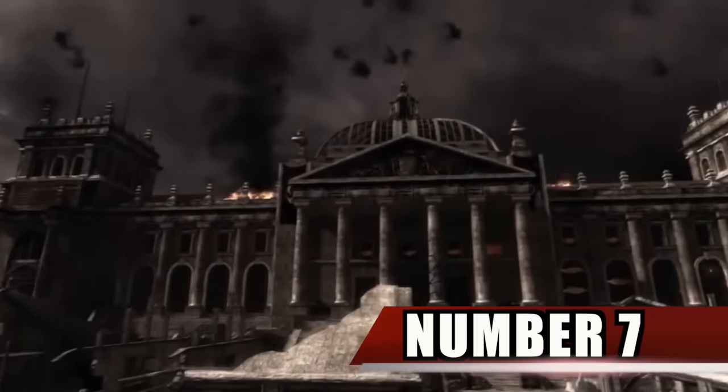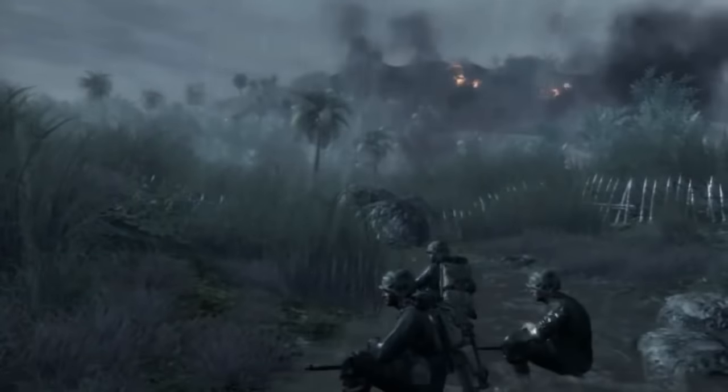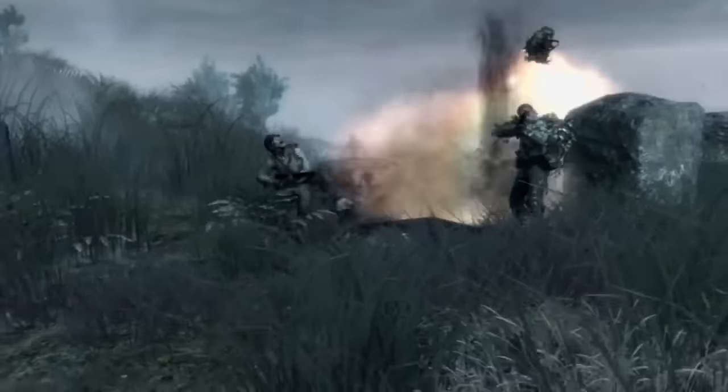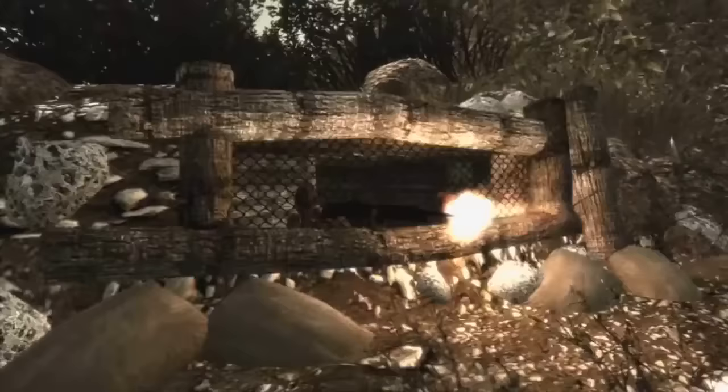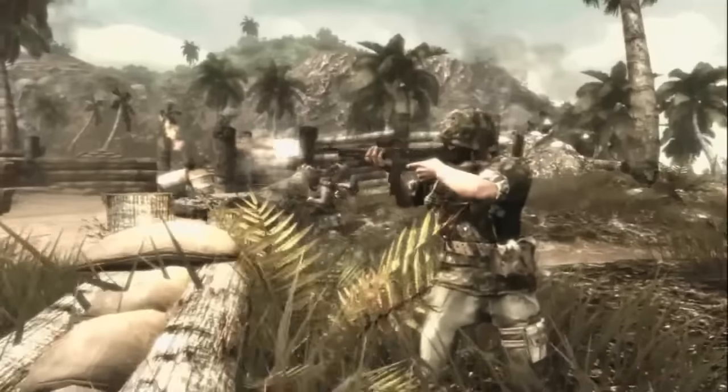Number 7. World at War seems to have undergone a huge overhaul before it was released, because the presence of a sticky grenade and deleted British weapons such as the Sten, Bren, and the Enfield possibly indicate a British campaign was to be present. The mod tools also feature code for 3 missions at Rhineland and 3 missions in Holland.